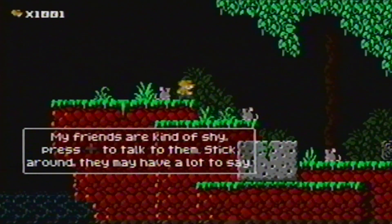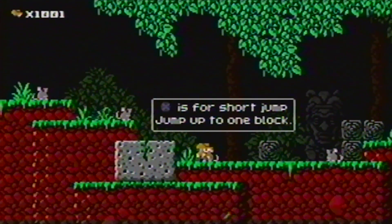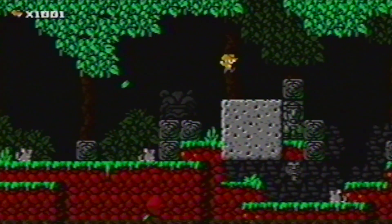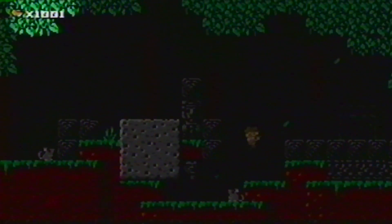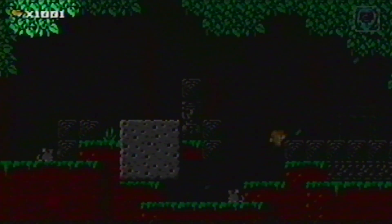These mice will explain all of Aban's controls. Watch their directions closely and practice these moves as much as you can so you're prepared for the dangers that lay ahead. You begin with 1001 lives. It might seem like a lot, but you'll need every last one to complete this adventure.